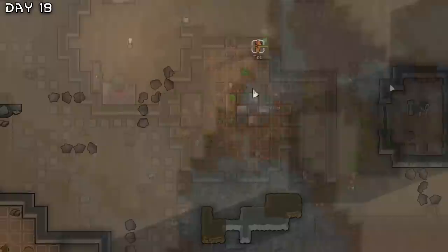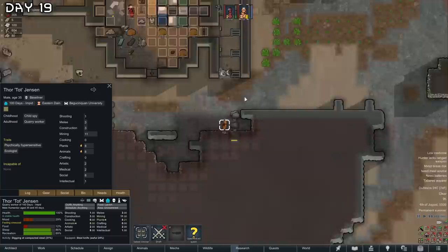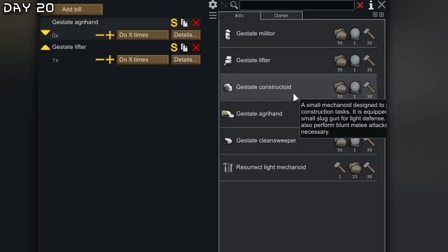Tot is very much more efficient than silver. This is amazing. Now Tot is mining — he has 11 mining, I didn't even realize, so he can do everything for us. It's currently 32 Celsius, so it's not too bad. And we got the agrihand. Good.